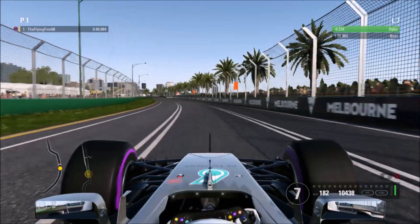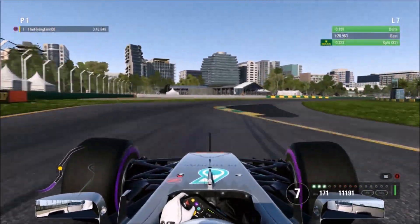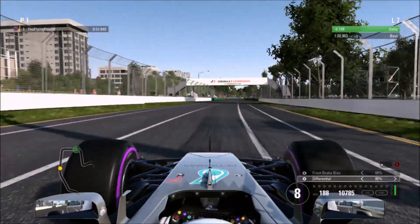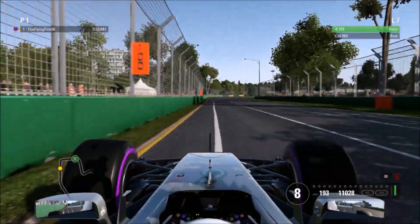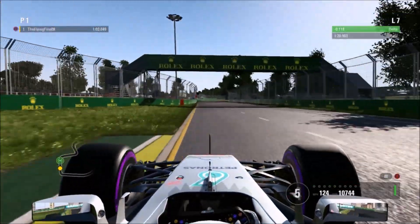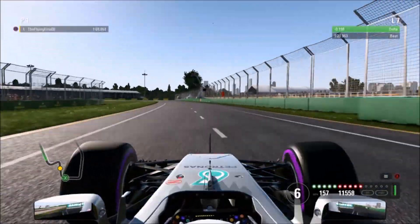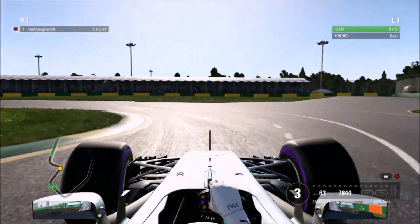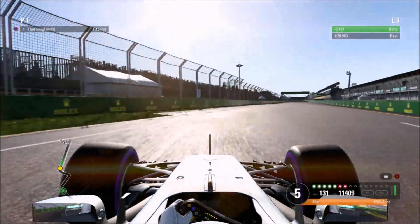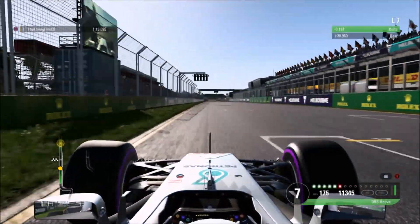Shift up to eighth — you can choose to keep it in seventh, but I shift up to eighth, then drop it to seventh. Take a bit more apex than I did there, but that's pretty much okay — maybe another half a tenth could be gained there. Into this right-hander, just after the 100m board, between 50 and 100. Keep it in fourth gear for this right-hander. Keep it in sixth gear for the next, clip the apex, run onto the exit kerb on the left. Brake just off the shadow in third gear. Swing the car to the left then back to the right. Up to fifth, open the DRS. And that is pretty much the lap done.